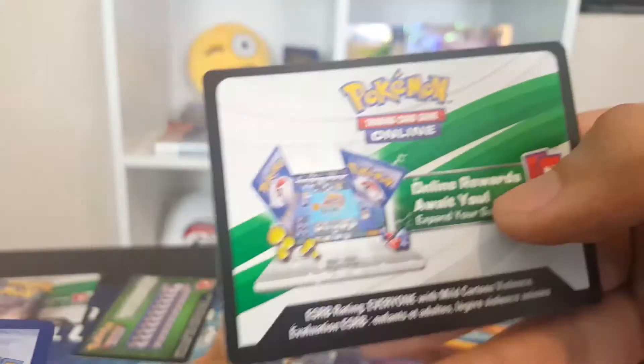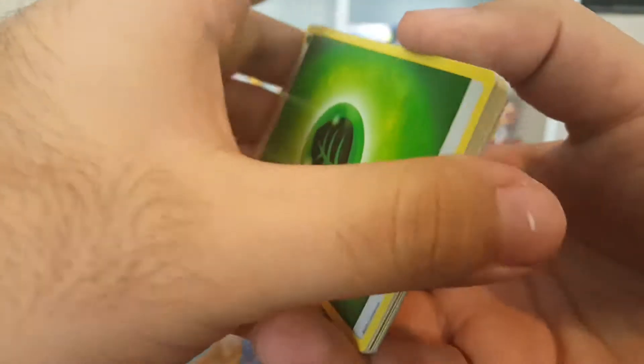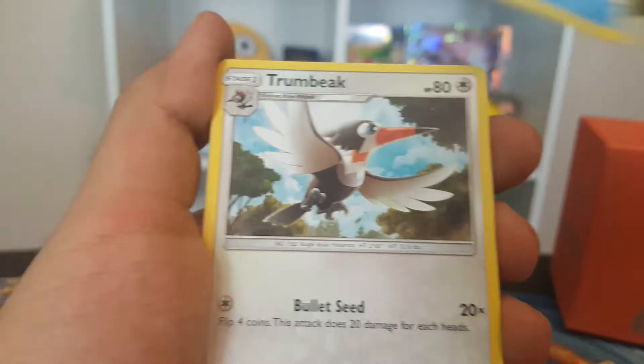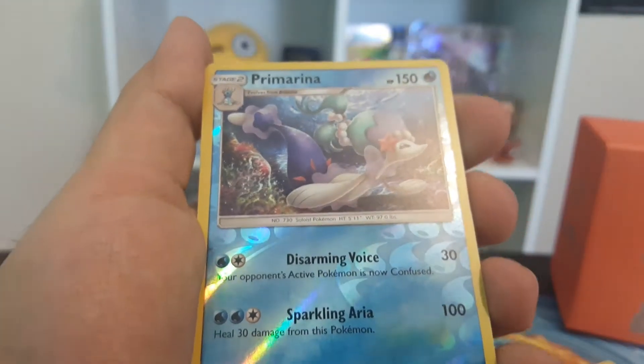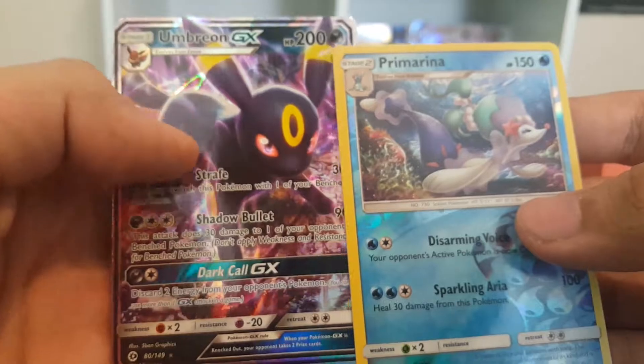Another white code card — it'll probably just be a holo, but it better not be Exeggcute or I'll be really upset. Grass energy, Energy Retrieval, Corsola, drum break — come on, Ultra Ball. Grubbin, Flareon, Bewear. It's a reverse rare — it is a rare and an Umbreon GX! So we have a reverse rare and then an ultra rare. Not bad. I'm still looking for that Kangaskhan, guys. Hopefully we can pull two more ultra rares — probably pushing it a little to get more GXs.